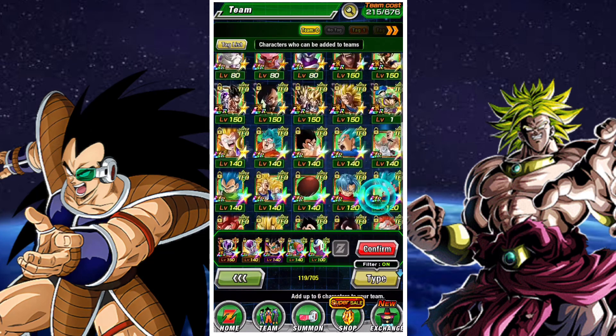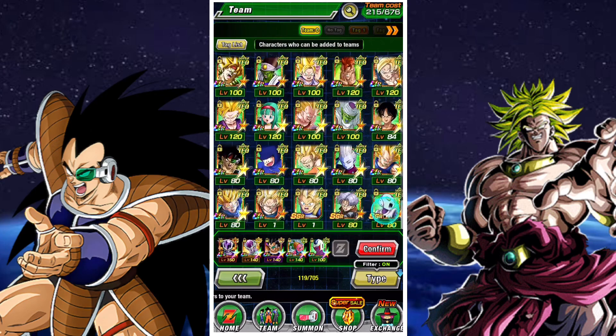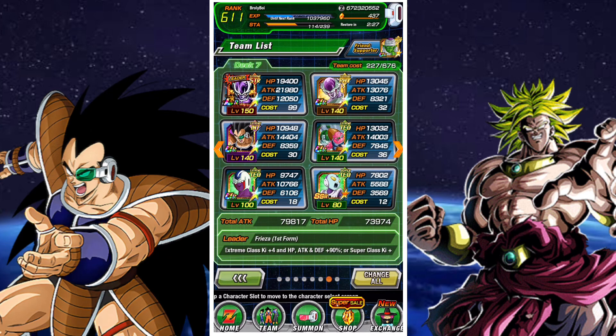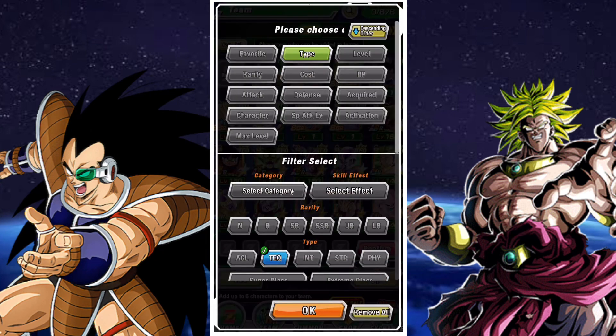If you've EZA'd Raditz, he'll be able to attack more easily since he'll gain ki. Overall we need those units to give us enough ki and increase our attack stat, since we're operating under one leader skill. You can also take someone like Jayce who lets you see incoming super attacks, helping you avoid them. But if you do have Jaco or Chiaotzu, I suggest taking them instead.